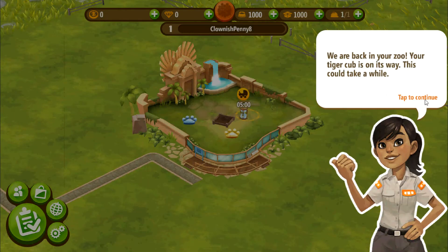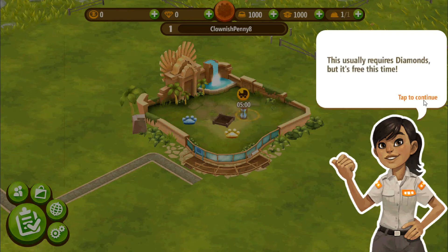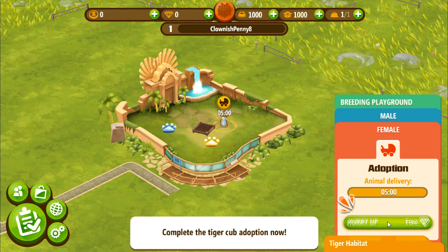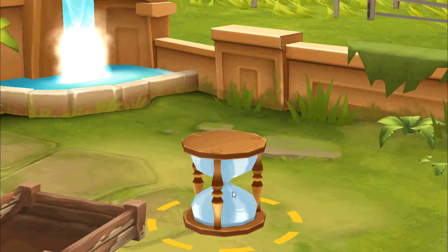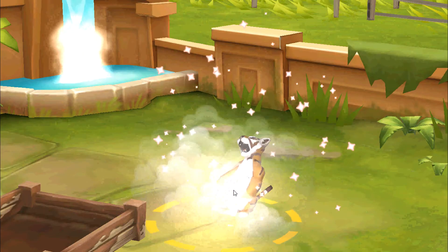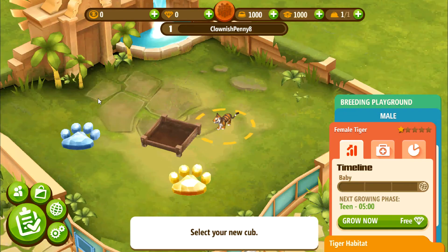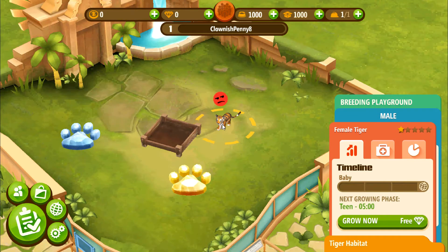We are back in your zoo. The tiger cub is on its way — this could take a while. Let's just complete the process for now; this usually requires diamonds, but it's free this time. I have a tiger! It's cute — how adorable! Jody, that's what I thought too.